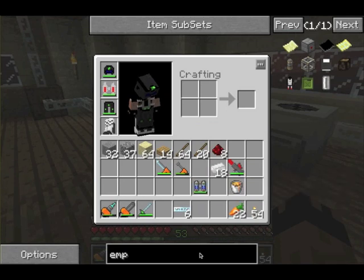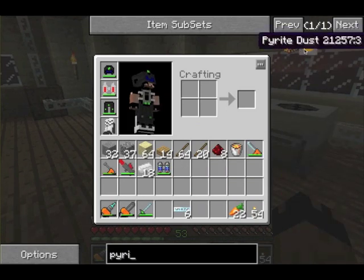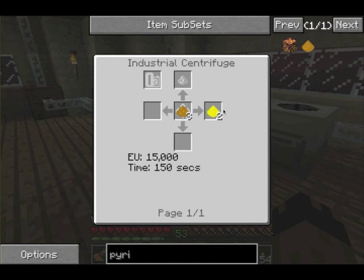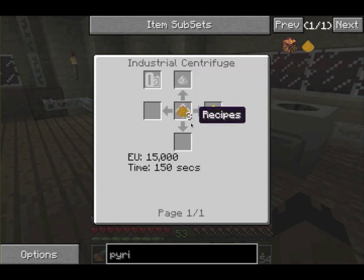There's tons more — like there's a dust called pyrite dust which you can get from the nether. If you put it in this machine without cells, you get iron dust and sulfur dust. If you put this in — 150 seconds — you get a piece of iron, and it's very abundant in the nether, just so you know.